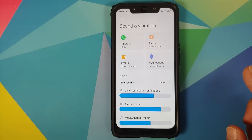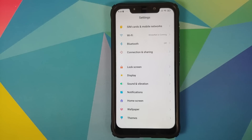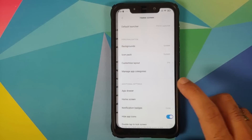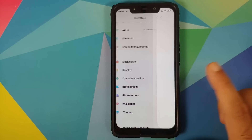Under Sound, you do not have the Sound Assistant option that lets you choose volume on a per-app basis. Under Notifications, nothing new either.